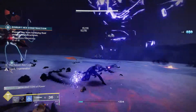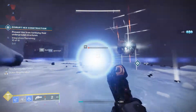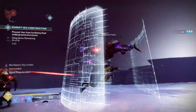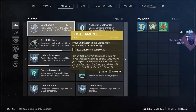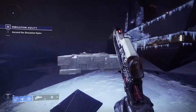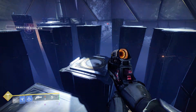This next quest step will only be there if you haven't already done it: you need to complete the Reclaiming Europa quest where you have to do Empire Hunts and some other quests. If you've done that already, this step will just be skipped. The next step is to complete an Exo Challenge — fairly easy if you're at a high enough power level. Just launch the exo challenge from the map on the left side by the Bray Exo Science Facility and go through it as fast as possible.